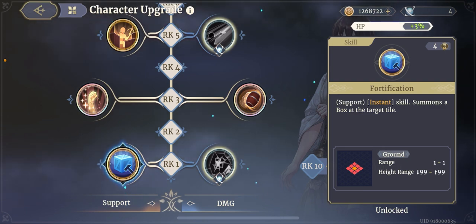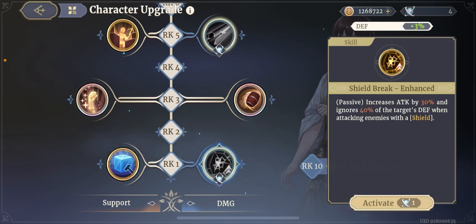If enemies have three movement points, getting onto the box costs two instead of one. This box has a lot of strategic implications: you can increase damage output and defense, have your tank stand on it to absorb more hits, use it as a choke point, or block line of sight. If enemies are raining arrows at you from far away, put a box in front — they have to break it before they can hit you. This is really the skill for players who like strategic positioning.